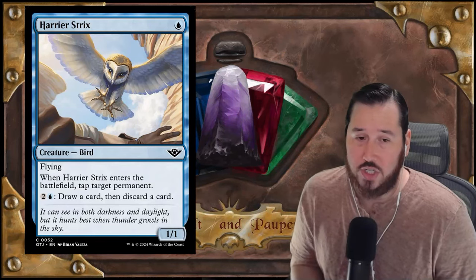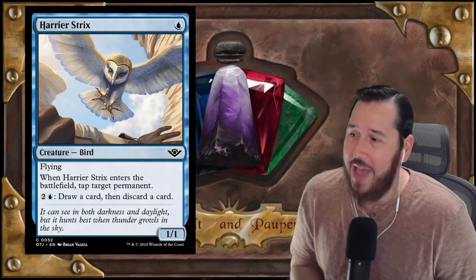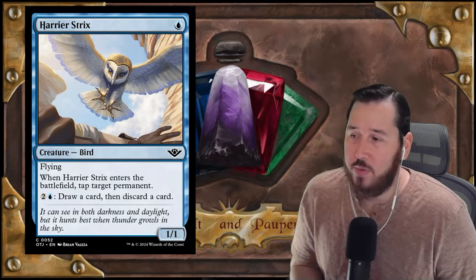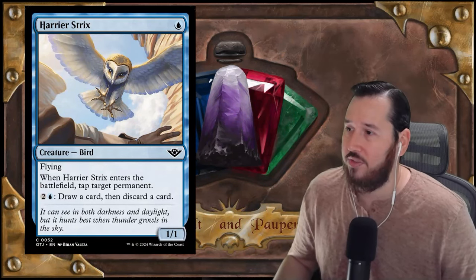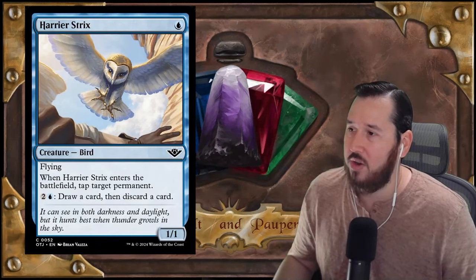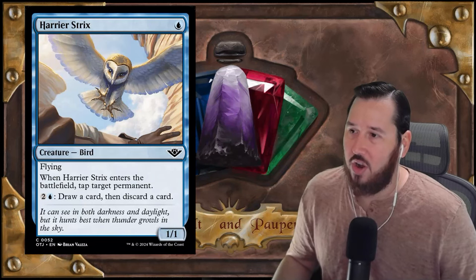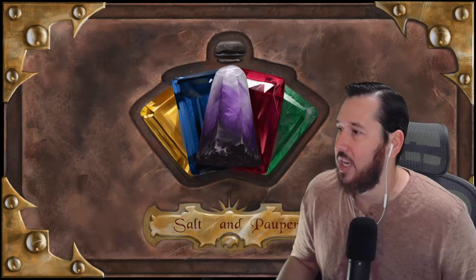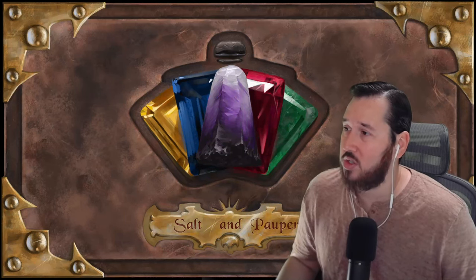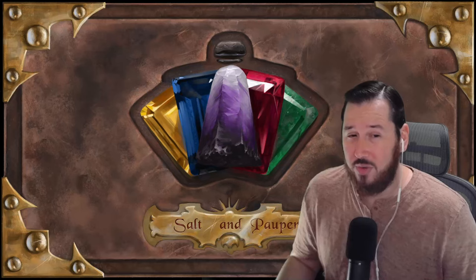Obviously this card falls prey to things that target Faeries — you can Gut Shot it or ping it. But in blue matchups where opponents are holding up Spell Stutter Sprite or a counterspell, this is a really awkward spell to deal with. I think it's surprisingly undervalued — not a lot of people are talking about it. I think this card is going to be better than Judge's Familiar or that Kicker Stun card from Wilds of Eldraine that people were excited about. Strong blue card.